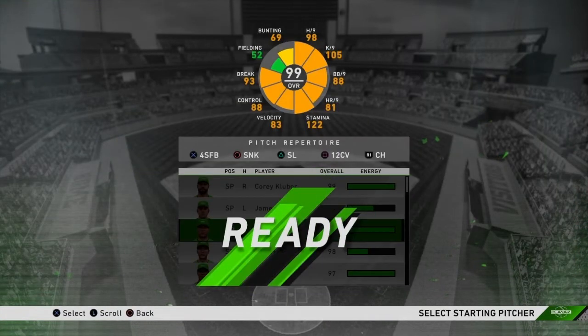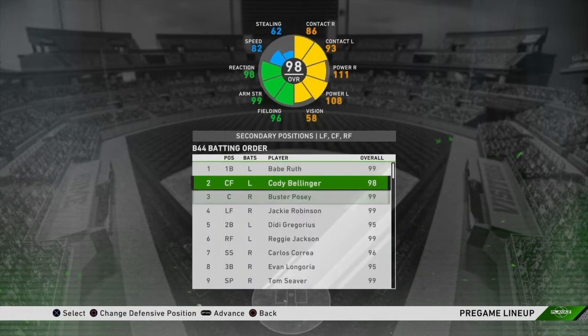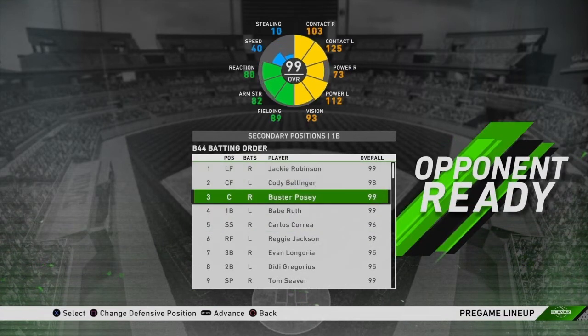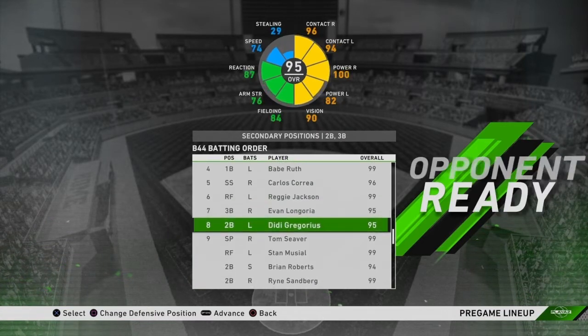We got our opponent. Tom Seaver will be going on the mound. Oh wait, I forgot to edit my lineup. The fixed lineup will be Jackie Robinson, Cody Bellinger, Buster Posey, Babe Ruth, Carlos Correa, Reggie Jackson, Evan Longoria, and Didi Gregorius in the 8th spot with Tom Seaver batting 9th.